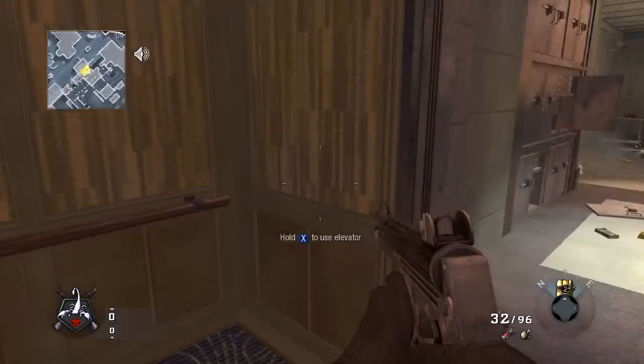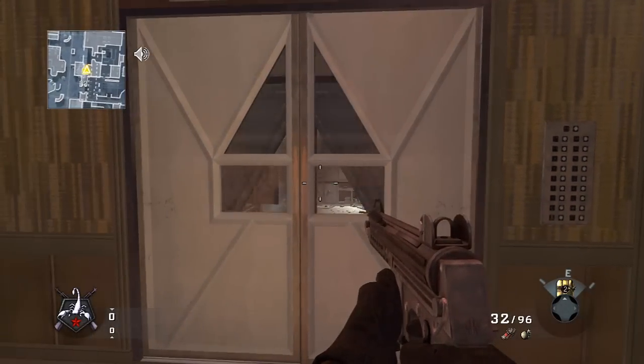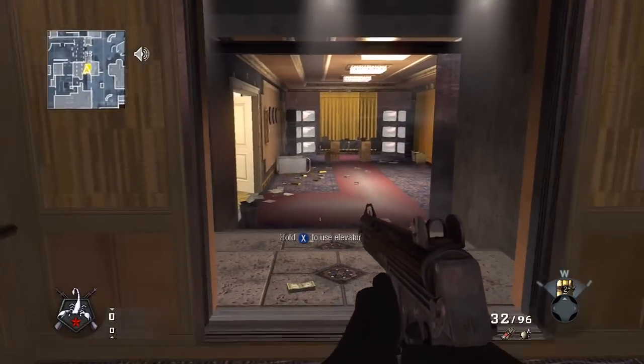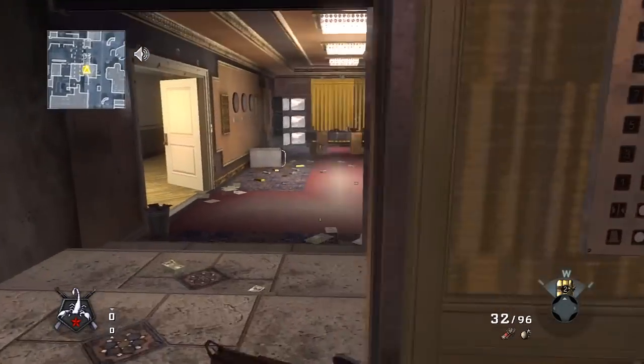First of all, to go in the elevator, all you do is go in here and then go next to this little switch, hold X or Square if you're on PS3, and you're going to go up the elevator. It's pretty cool. Now you're always going to go in one side and then out the other, so keep that in mind. If anyone's ever camping in the elevator, you know you can sit here and pop out or do whatever you have to do.